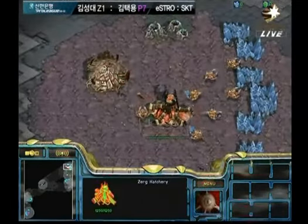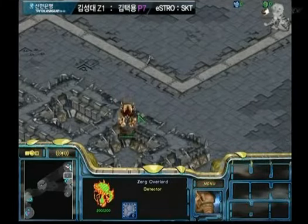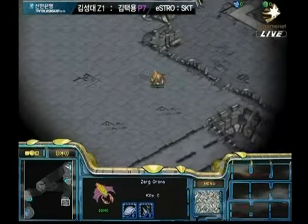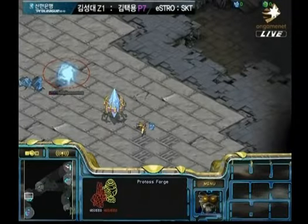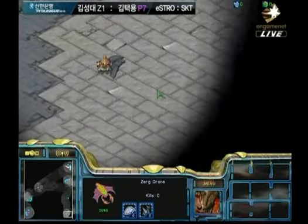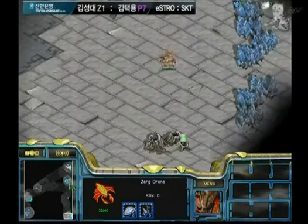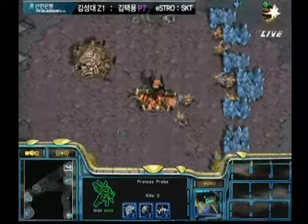Bisou loves the Pylon block, stopping that Hatchery from going down. I'm pretty sure he just plans to do that every game — he just wants to be annoying in every way possible. That probe is going to annoy as much as possible. It doesn't really hurt Action that much; he's just going to go down and take his second base in the corner and then take his third where that Pylon gets cancelled.